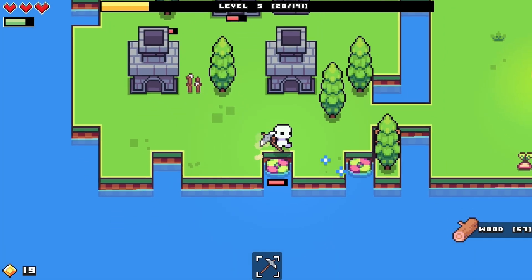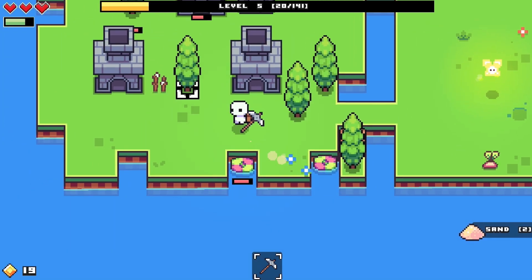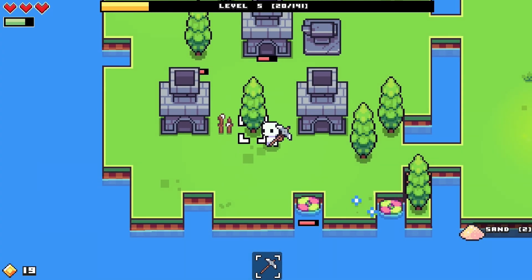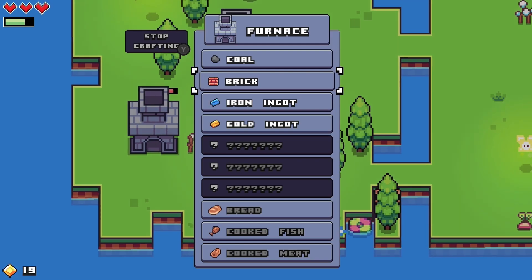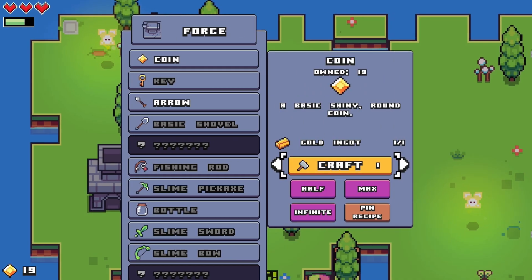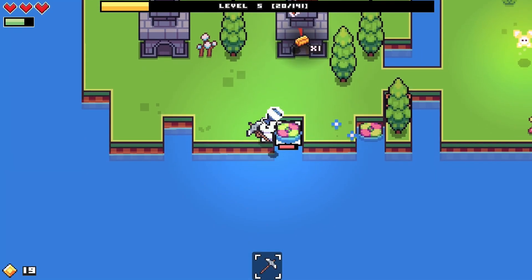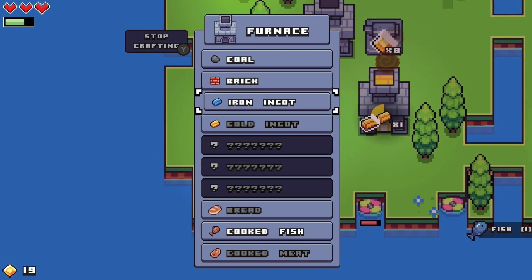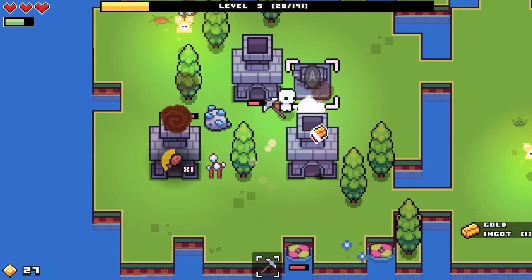It seems like instead of the fish traps going faster, they're going slower for some reason. More gold equals more coins. Oh another fish, which I can cook, which equals more food and so on. I'm at 27 coins, almost there to unlocking another part of my island.